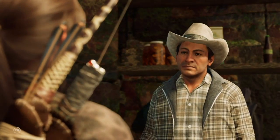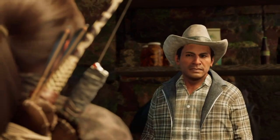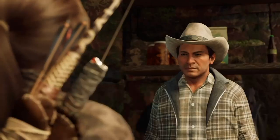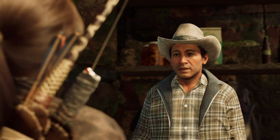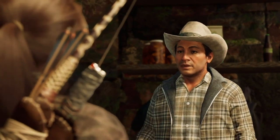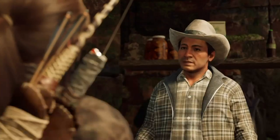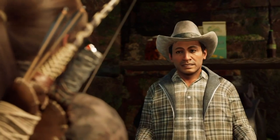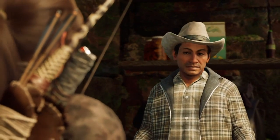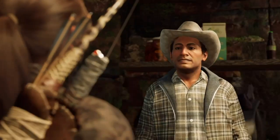Hey guys, it's Neil from the Skullbusters. What I'm going to do today is show you how to unlock the Asking Price Trophy in Shadow of the Tomb Raider. All you have to do is buy an item from a merchant. There are merchants in all three of the main cities, so it should be quite easy to achieve. All you need to do is purchase anything from them, and once you've bought something, your trophy should unlock.